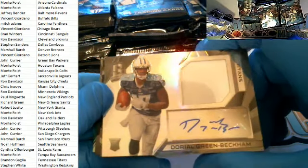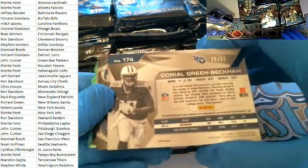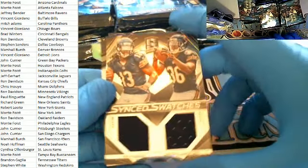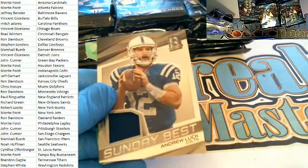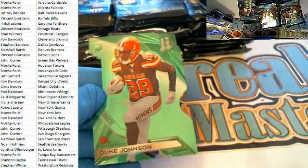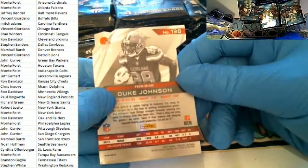Brandon will definitely be looking for a Mariota, especially after today — dude destroyed it. Another Odell Beckham here for the Titans, patch autograph, 28 of 99 — very nice for Brandon G. again. Six swatches right here — Kevin White and Jeremy Lankford for the Bears, that's Vin G., 100 of 199. We got Andrew Luck Sunday Best patch for the Colts, that's Monty F., New Guy Mojo, 76 of 99. Then a Duke Johnson green cut for the Browns — that is Ron D., 3 of 15.